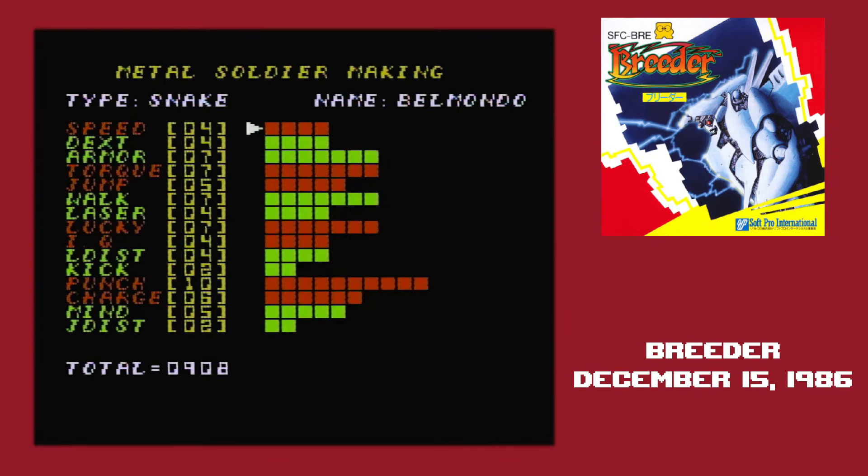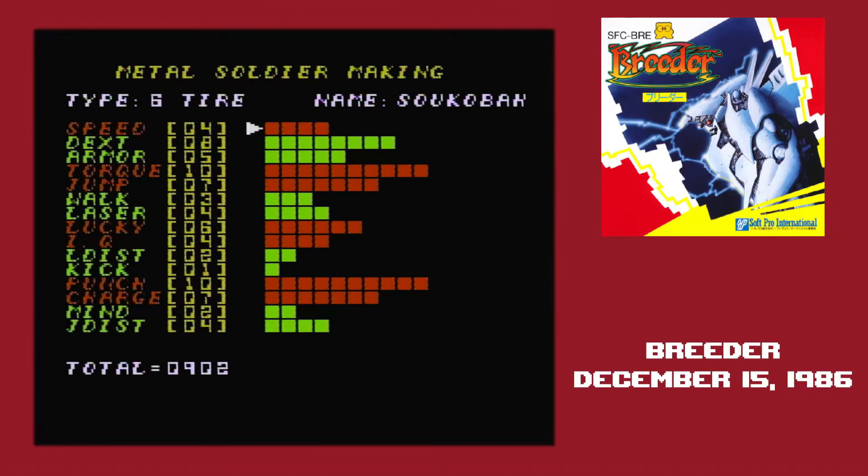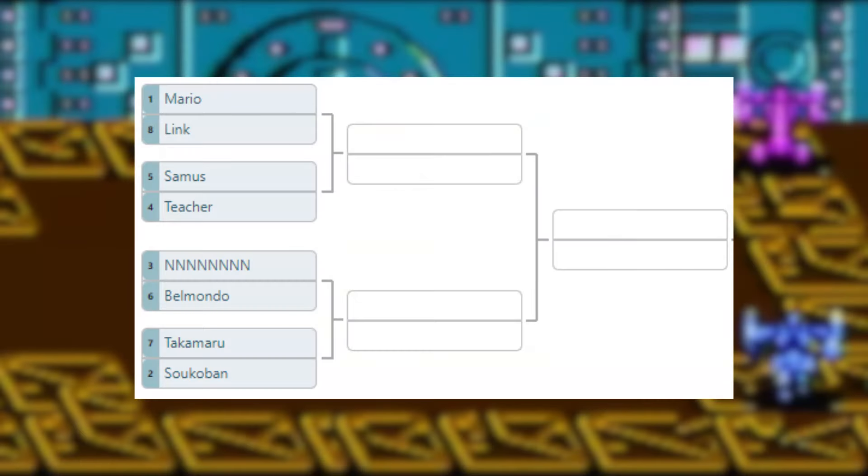Fresh from Transylvania, we have Belmondo — a physical powerhouse who's got a bit of a stiff jump and still has a few ranged options available. Takamaru has to move fast to stay ahead of the ninjas he regularly faces, and he's got swordsmanship-derived power, but he also has a bit of a glass jaw. Finally, there's everyone's favorite warehouse keeper, Sokoban. He might not be the fastest, but he can push a box around a corner easily, and he's got plenty of torque in that motor from shoving things.